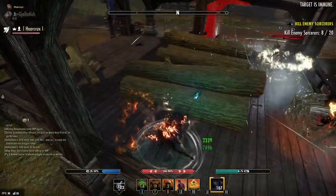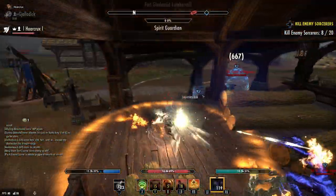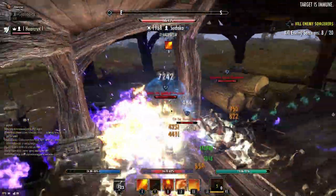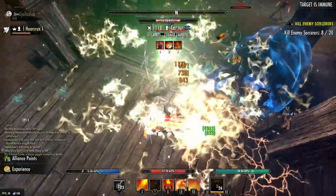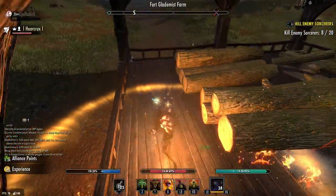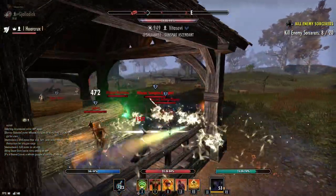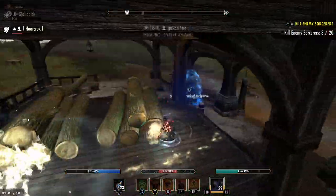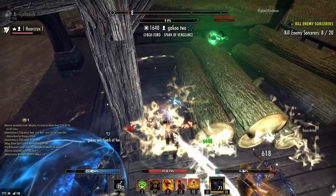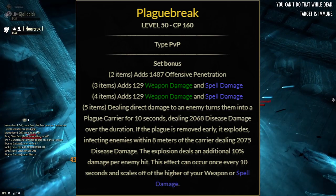I really enjoy this set - I don't even mind getting killed by it. It's a phenomenal set to break up the zergs, which is obviously the problem when there's zero incentive for anyone to disperse around the map. Everyone just goes in a ball group because it's the best way to get AP. At least this set gives solo players a fighting chance. That leads us into the number two set: Plague Break.